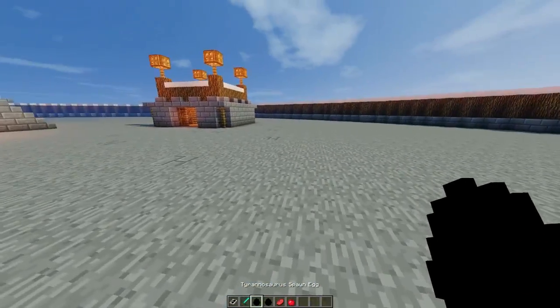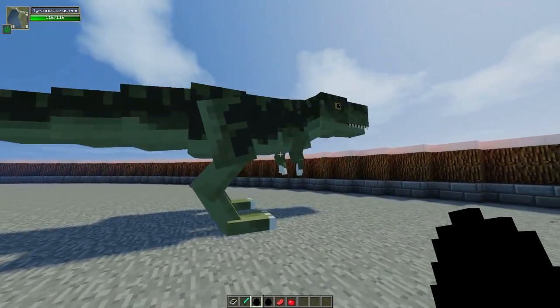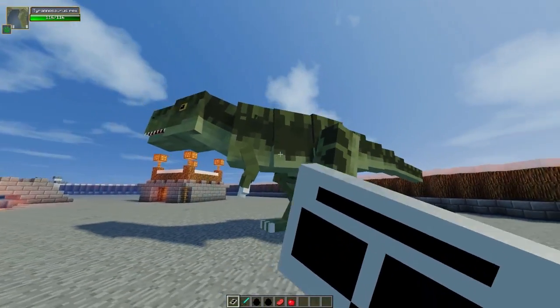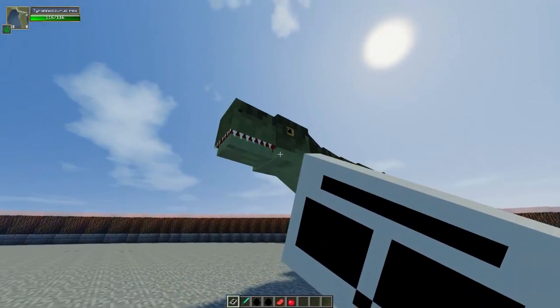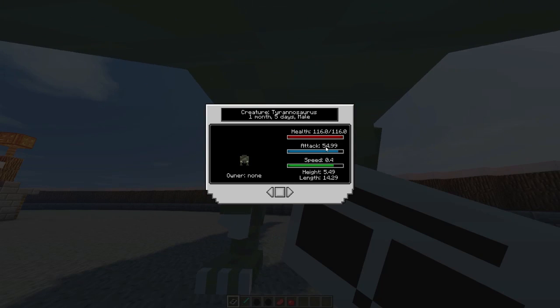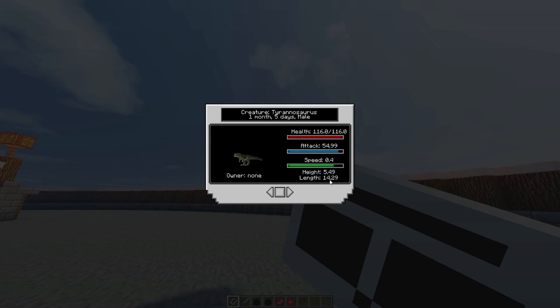So let's go ahead and spawn down our two individual dinosaurs here, check out their stats, and then we'll make them battle. First things first, we have the T-Rex. As you can see, this is a magnificent beast — oh my gosh, this is the adult version of the Tyrannosaurus Rex. They have 116 health. If you use the dino pad we can further analyze them. The animations are pretty cool too, and she does have a very nice and kind of frightening roar. If you right click, you can see this is actually a male — one month, five days old, no owner, 116 health, attack at 54.99, speed at 0.4, height at 5.49, and length at 14.29.